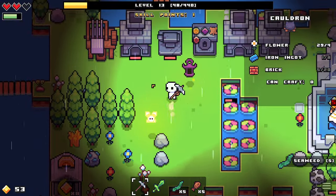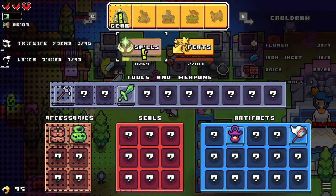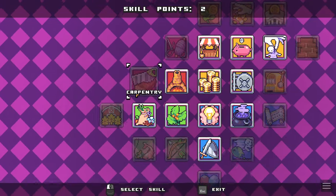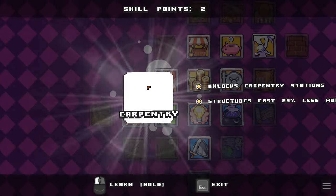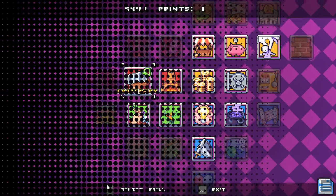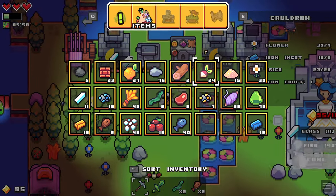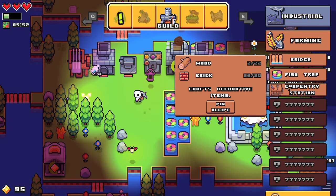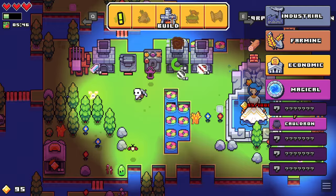We finally have enough for a cauldron, and we got another level up. Let's see what we want — I think we should do carpentry. My theory is that this is where we are able to get leather. Now that we have that, let's see what new things we can make. A carpentry station needs 22 wood and 30 brick. We will definitely go for that next, but let's get this cauldron.